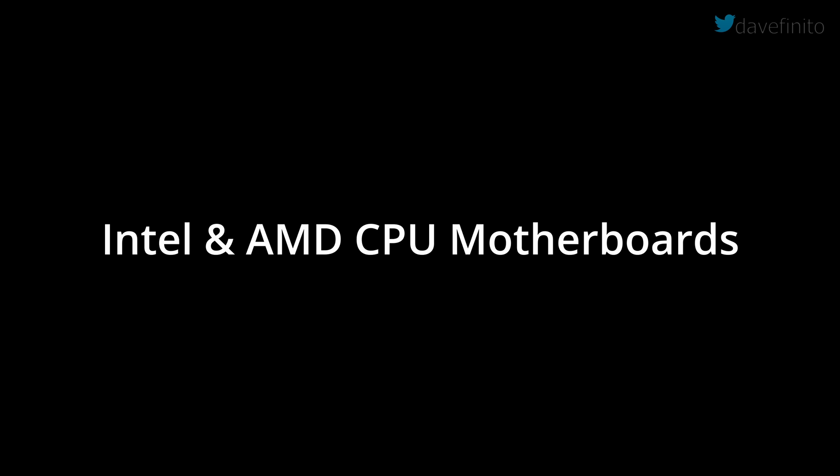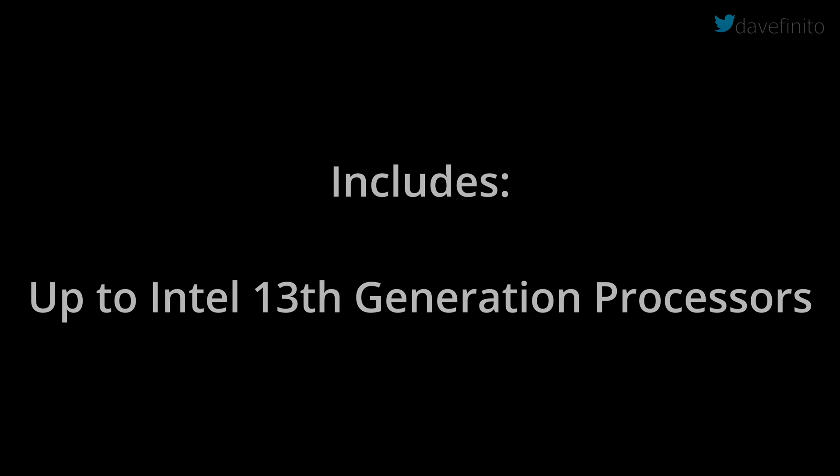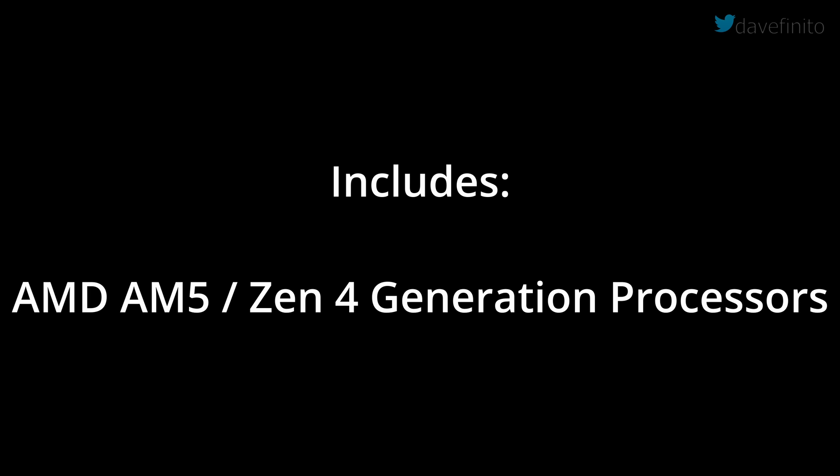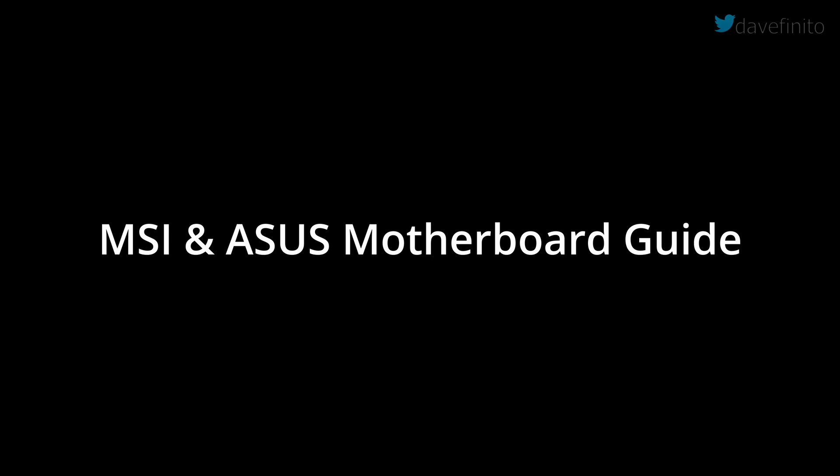We'll go through Intel and AMD related motherboards. This video covers up to Intel's 12th and 13th generation processors, as well as AMD's AM5 Zen 4 platform. MSI and ASUS motherboard layouts will be used. If you have a different motherboard, this should give you a general idea of what to look for.